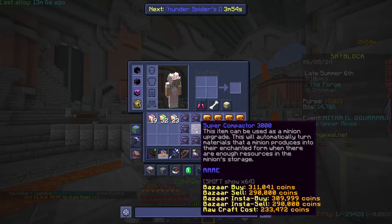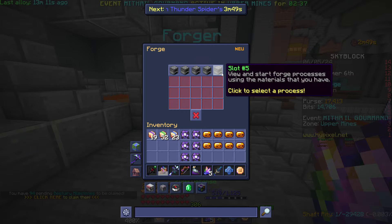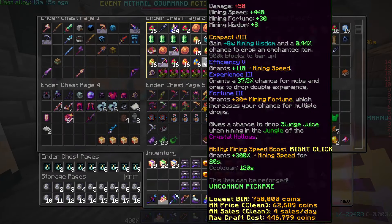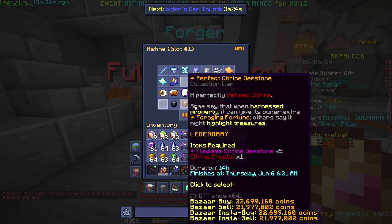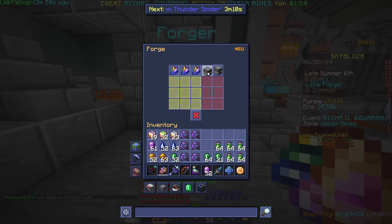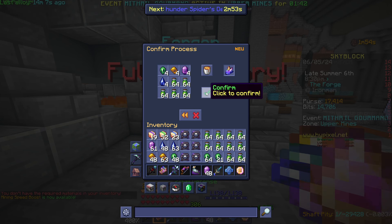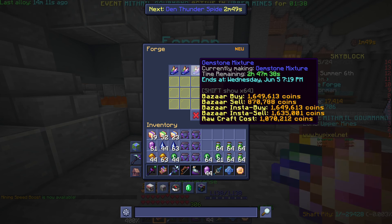The festival is now over and I managed to get six super compactors. The gemstone mixtures are ready to take out. I'm going to put four or five more in, and later on I'll jump on at night and keep doing these until they're all done. Now they take two hours and 50 minutes instead of four hours.